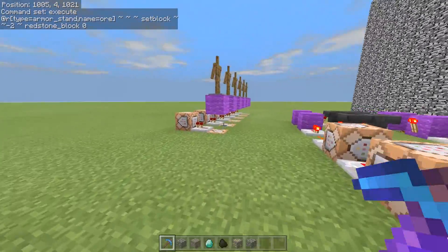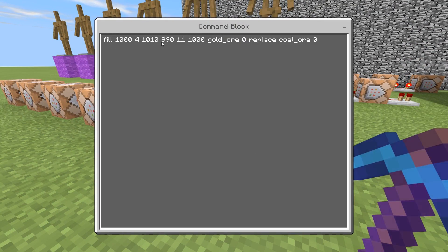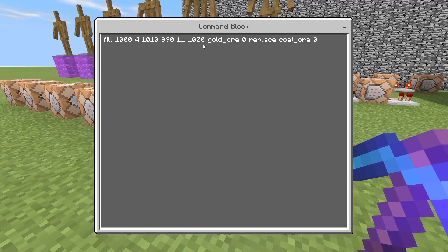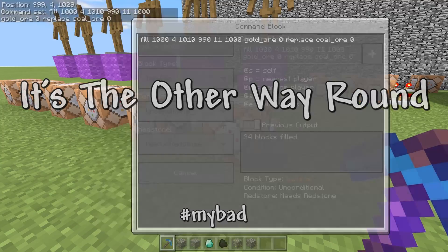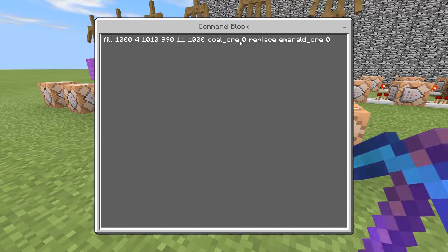Over here, these commands are filling in the same area of the mine, and when it finds gold ore it will replace it with coal. Obviously these are all different, but you could have as many of these as you want. I've put four, so four different blocks will cycle through.